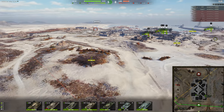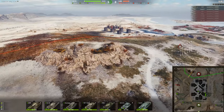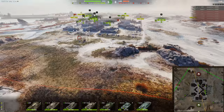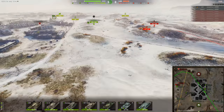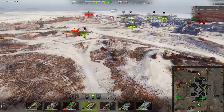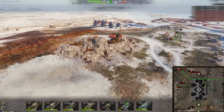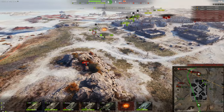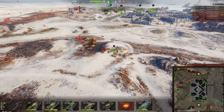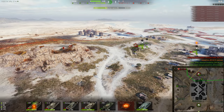Looking at this, there's two of them left — everybody go straight for the cap. They're probably going to be camping at the back. Why would you do a push like that and have people camping at the back? I suppose he wants them to reset the cap but I don't know. This Leopard only has so much DPM — eventually he's just going to get overrun. This guy gets overrun, and yeah.